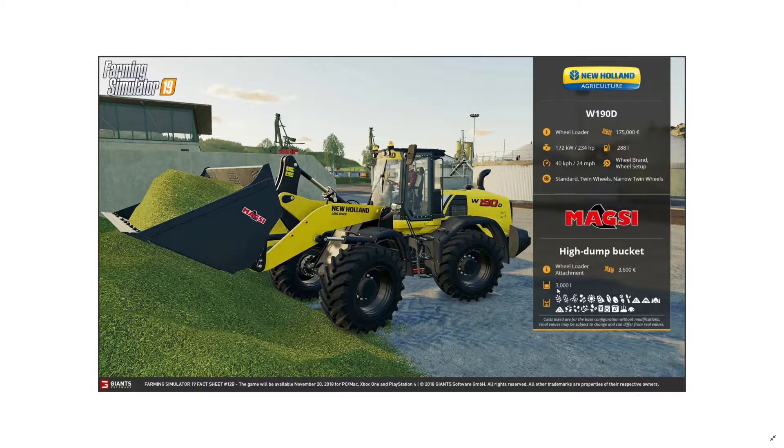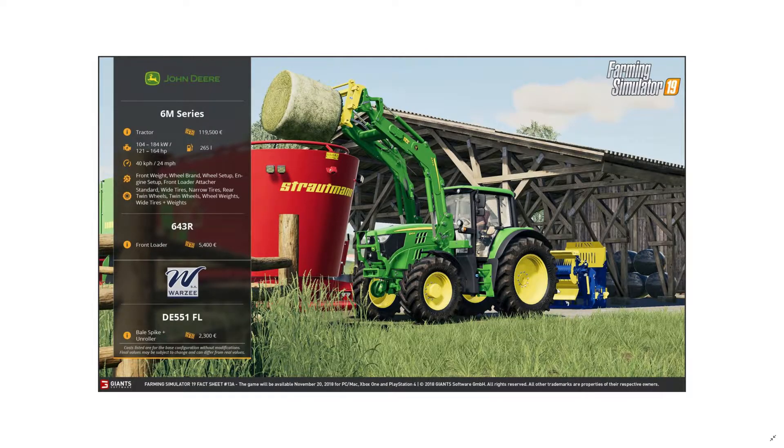The John Deere 6M series is something you'll definitely see on my farms — especially on Irish maps and maybe smaller American ones. In the background there's also a bale shredder attachment that you connect to the tractor's rear — it's a real improvement. There's also a John Deere front loader shown, and what looks like a Warsy bale spike unroller that can spin around.